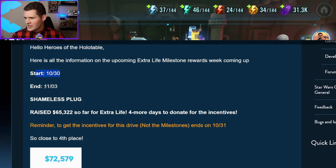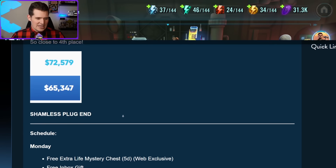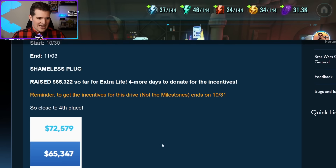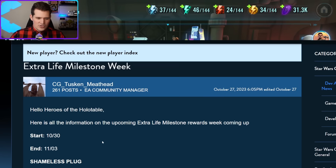CG is going to be giving us a number of goodies starting on October 30th, ending November 3rd, and very specifically on November 3rd are the double drops. Now it doesn't say it here, but this is important — this is only going to be for normal and fleet energy nodes. Do not use your mod or cantina energy; it is going to be normal and fleet energy only.